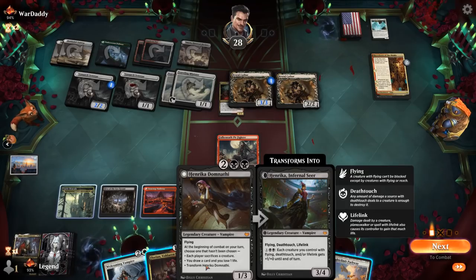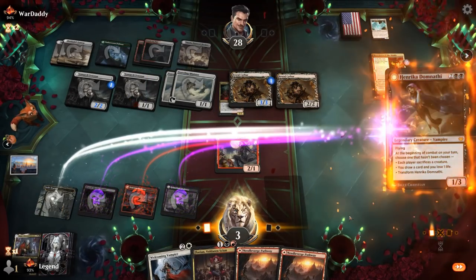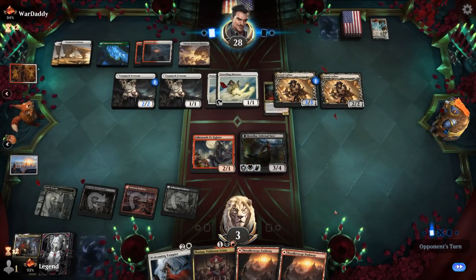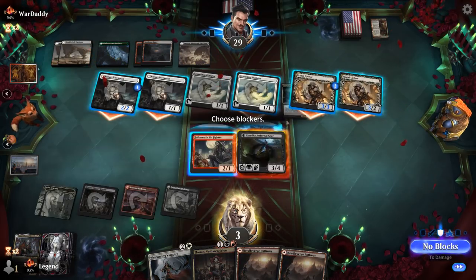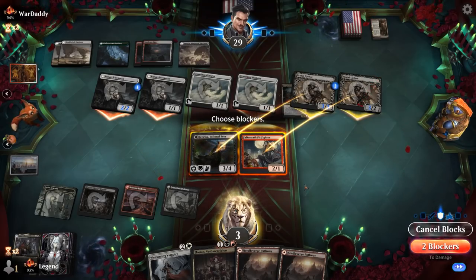Can I stay alive if I play Henrika and turn it into a 3/4 Deathtouch Lifelink right away? Probably still dead, but it's my only choice really. We can block here, block here, prevent the most damage, and then the lifelink would keep me alive. It's probably fine.